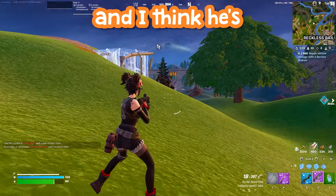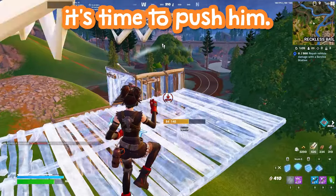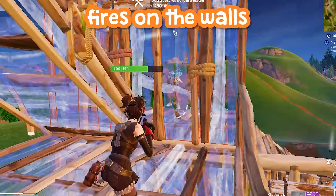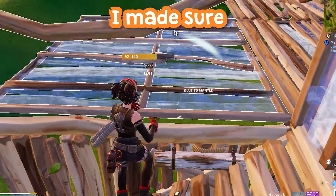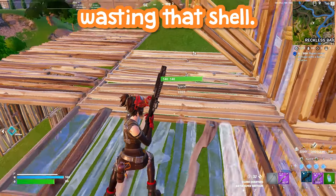A car rolls up and I think he's just gonna hop in the turret and try to rail me, but he actually gets out, so that's when I know it's time to push him. When I have the gatekeeper, I usually try to do these pre-fires on the walls in case they insta-edit on me. Even though my opponent fell down and I needed to reload, I made sure to get that extra shot off before reloading so I wasn't wasting that shell.